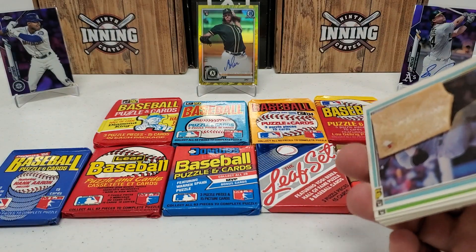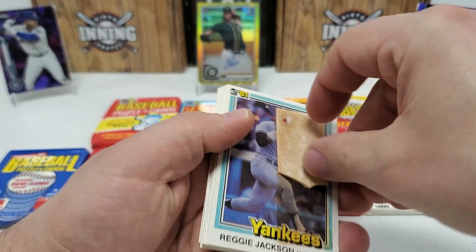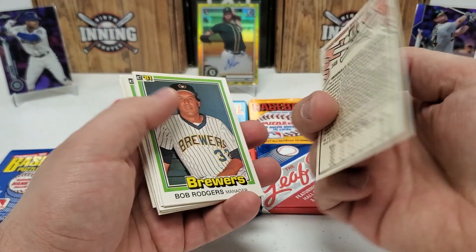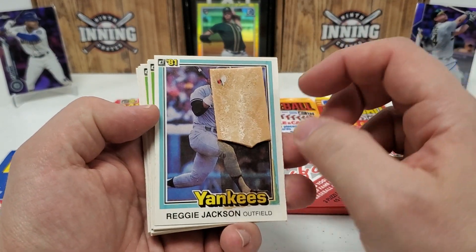We're gonna get some nasty gum in here today, and that's a shame — that Reggie Jackson is taking a lick from this gum. That stinks, because that's a cool card. Reggie Jackson there.